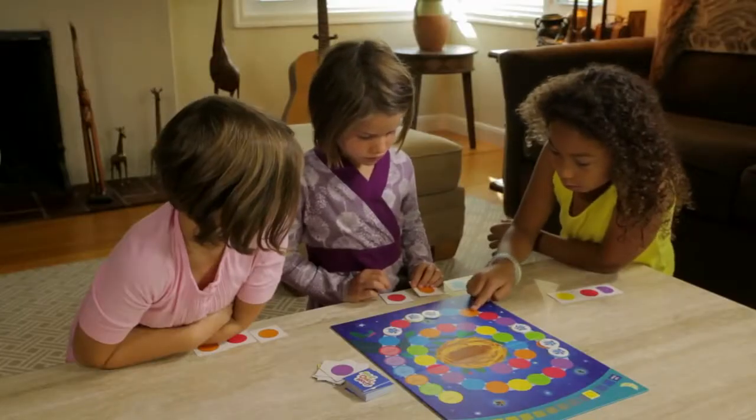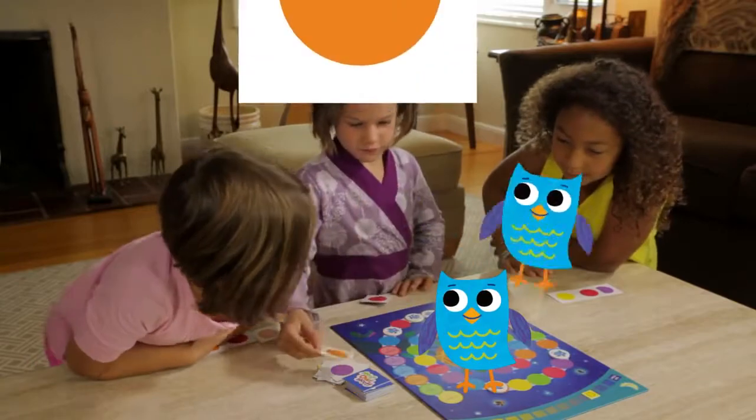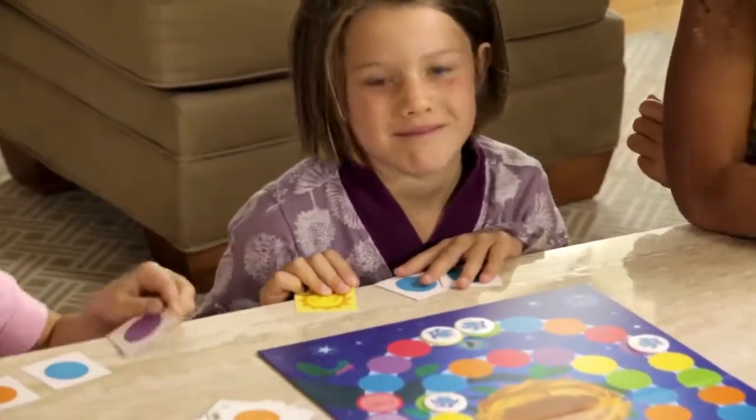Only one owl on a space at a time. If an owl already rests on a color space you want to use, then you can fly the next owl over to the next available color space. If you have a sun card, you must play it. Discard the card and move the sun one space forward.